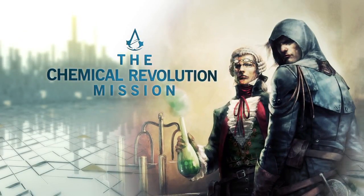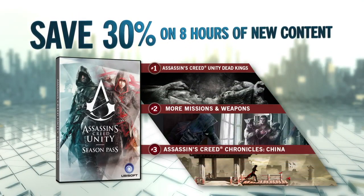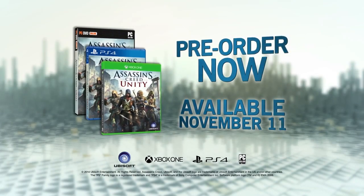Assassin's Creed Unity. Pre-order now for the Explosive Chemical Revolution mission. Get a season pass and save 30% on eight hours of new content, including a new campaign, more missions and weapons, and a new downloadable game. Pre-order now. Available November 11th.